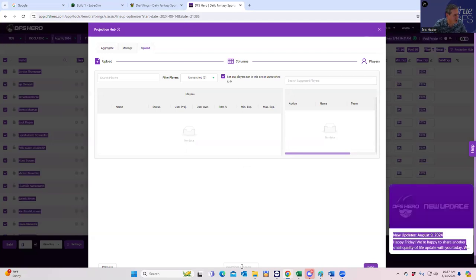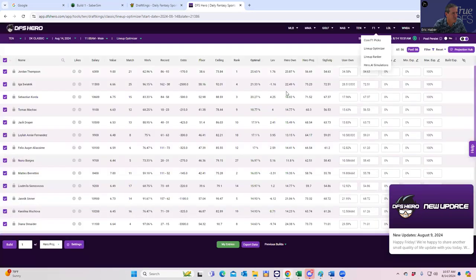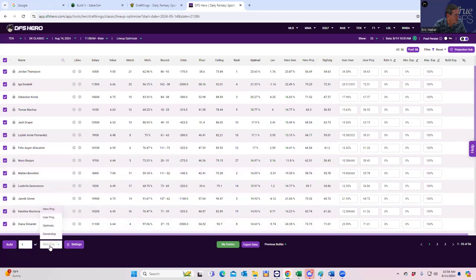We have to choose load name, which I have no idea why we have to do that. Now we have to assign what to use — not the hero projection, we'll use this one: 100% user projections, the ownership, the randomness, the exposures, all of it. Go back to settings, make sure we're not using hero projections but user projections and user ownership. We'll build — let's say a thousand lineups.